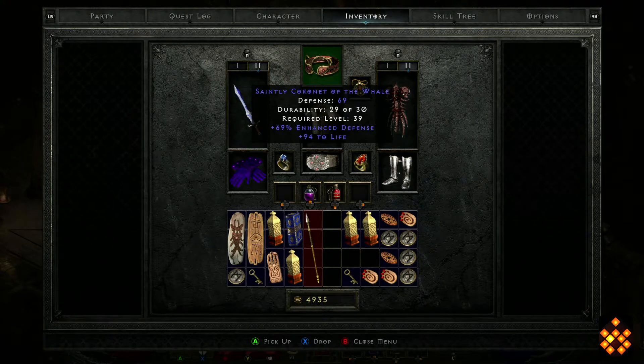I'm rocking this coronet here — it was more for the defense and the life. I haven't found a Guillaume's, and for the life of me I could not find a Sol rune to even make Lore, so I'm just waiting to find a Lore base helmet and I'll be on my way.